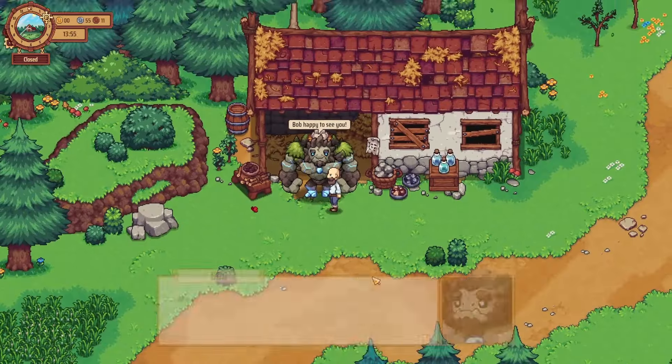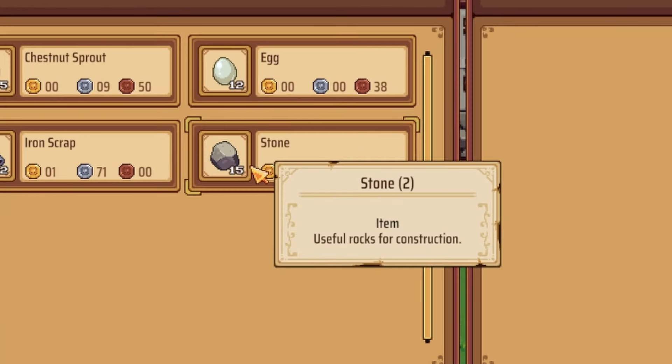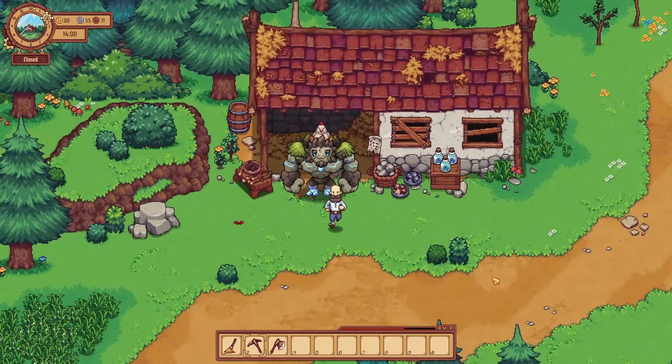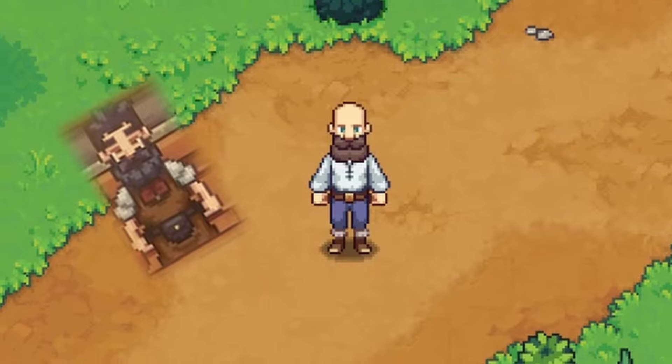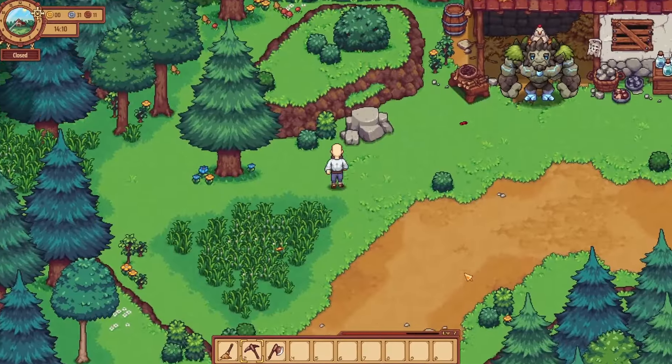Bob's happy to see you — I'm happy to see you too. Now let's check what Bob's actually selling: saplings, eggs, scrap, and stone. Well, we always need some stone, so that might come in handy. I remembered that I left Fred and Bobby Boca in the closed tavern, which cost me money. I'm going to take your stone while I'm here though — let's grab this stone and head back.